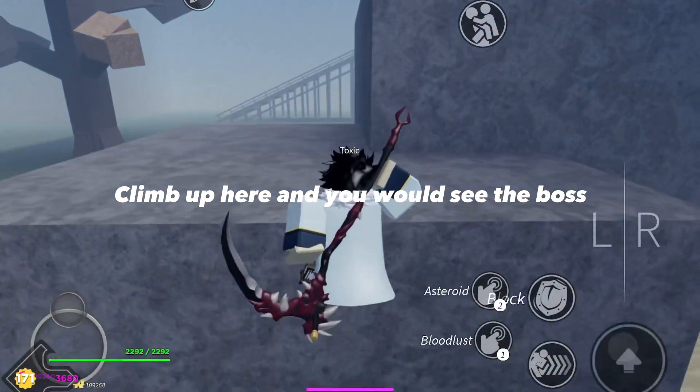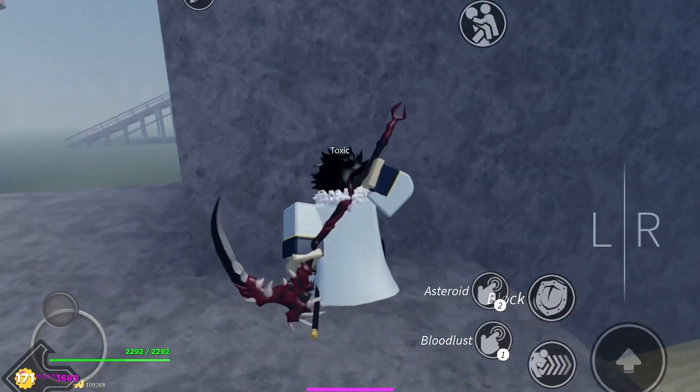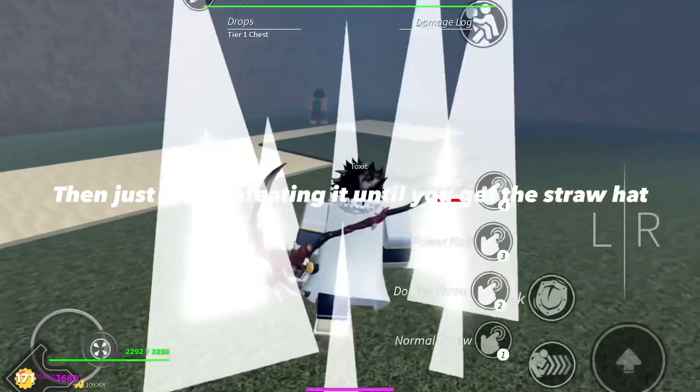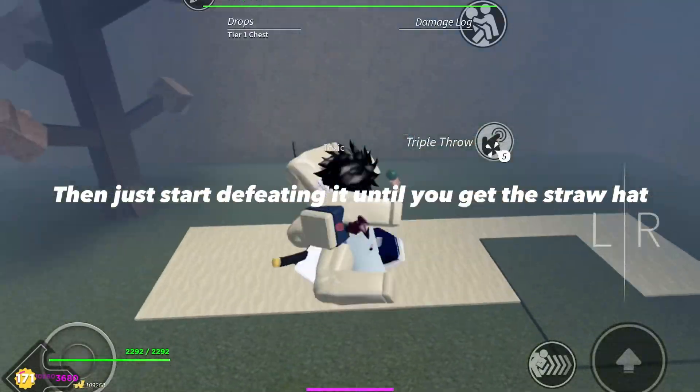Climb up here and you would see the boss. If you don't see it, that means it will spawn in a little bit. Then just start defeating it until you get the straw hat.